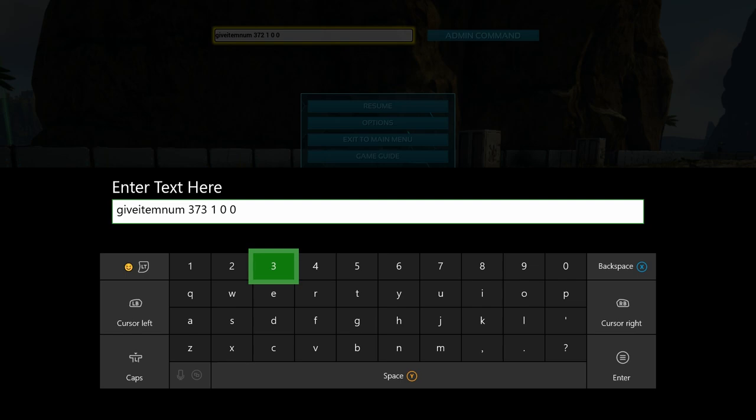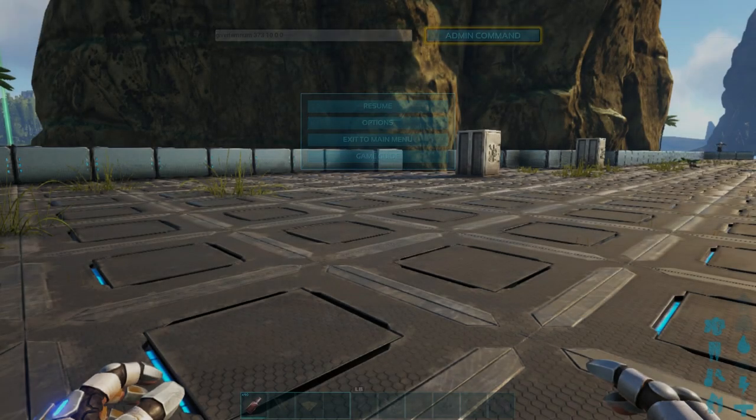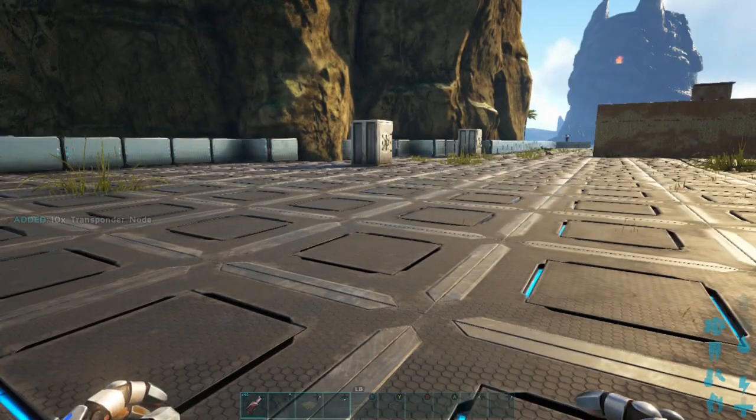There's also a second admin command for the transponder nodes: GiveItemNum 373 1 0 0. The number one is again the number you want to change for the amount you're spawning in. In this case I'm going to change that one to a ten, issue the admin command, and look on the left hand side — 10 transponder nodes were added.